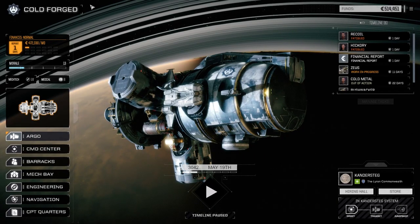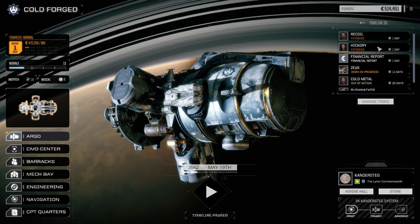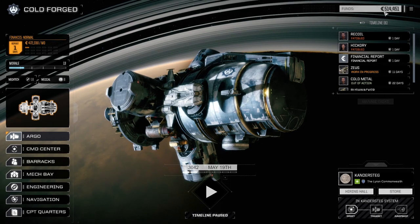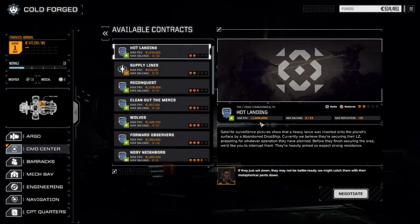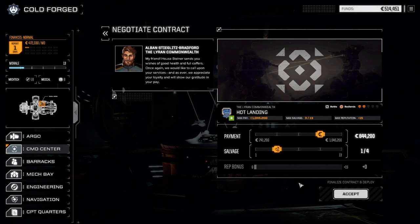Hey everybody, welcome back to another episode of Rogue Tech Cold Forged. Today we've got one mission to pull off - a two-skull mission. We've got a couple of mechs back and pilots back, one day before the financial report. I had to sell a couple things - some old junk, a fusion core - just to get the money to make our financial report in case this mission goes south. We're going to take hot landing here, a two-skull mission in the badlands but with really good cash. We'll negotiate and go one of four, taking lots of money to upgrade our Zeus and Bushwhacker.